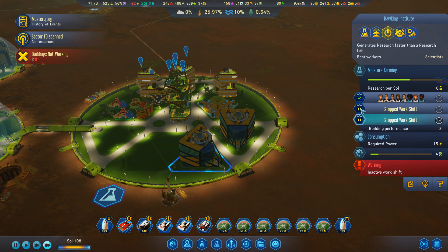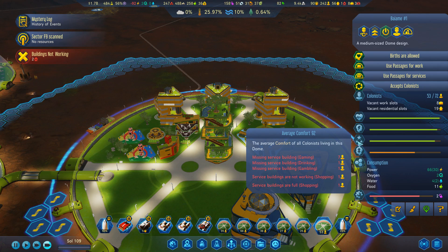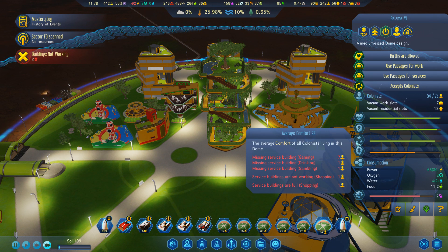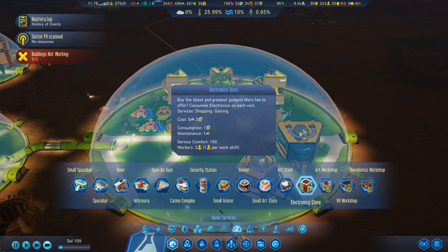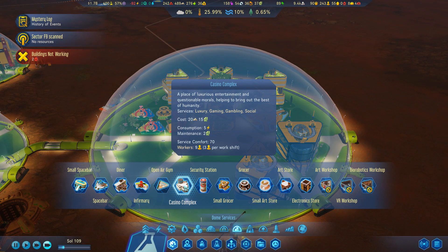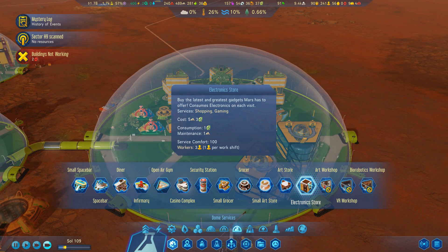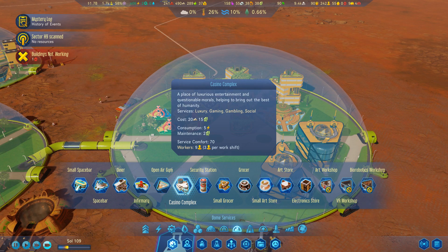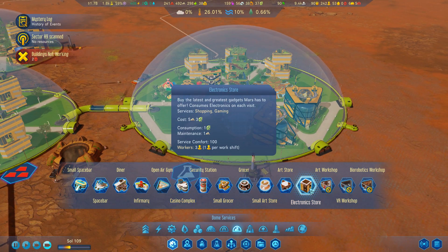Two unemployed. Really? We can fix that. The dome just got a lot busier, and that means people might need more facilities. The playing seems to be fixed. Now they need shopping, and a lot of them need gaming. Gaming can be resolved in a few different ways — the electronics store is one, but it eats electronics like there's no tomorrow. The casino complex has a maintenance cost instead of a consumption, whereas the electronics store consumes electronics on each visit.